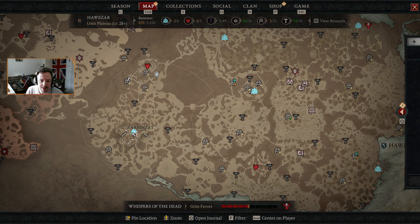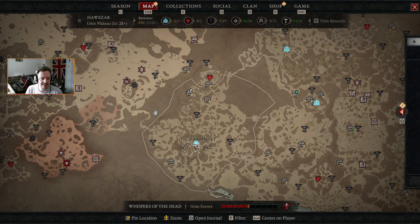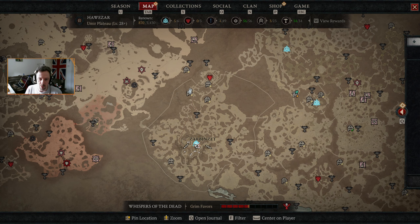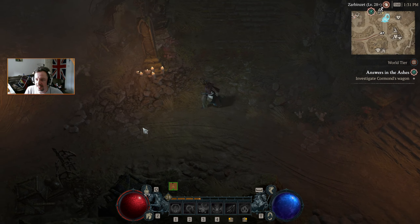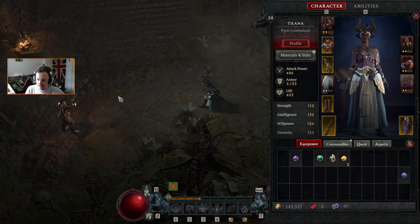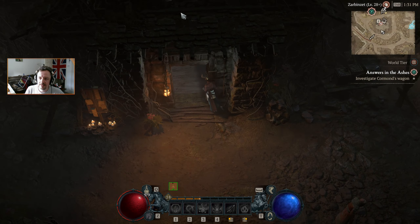We could just do a bunch of Grim Favors, but I think doing the dungeon is probably going to be our best bet — get ourselves that skill point, and then we can go do waypoints in Kejistan and stuff like that. We'll drop off our gems and head out to the nearby dungeon.